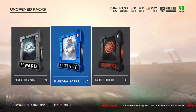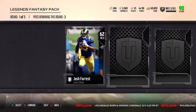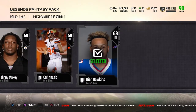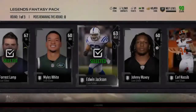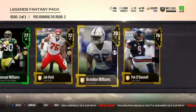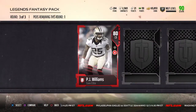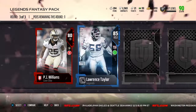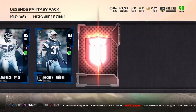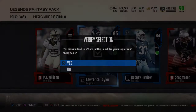Now let's hop into the legend fantasy packs — I've never opened one of these because you can only obtain them with points. We'll breeze right past the silver round — you get three picks. Here's the gold round: we got team of the week, not bad. We'll take the team of the week and the punter. Here's our elite round — all right, 85 Lawrence Taylor. I'll go with the Lawrence Taylor this round.